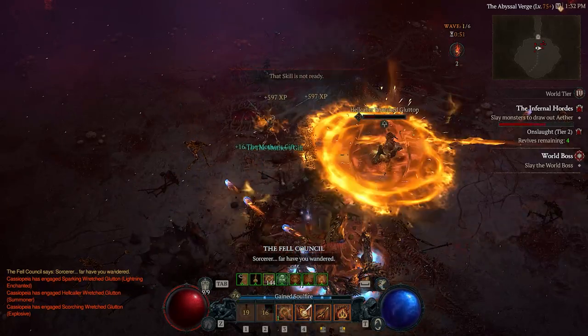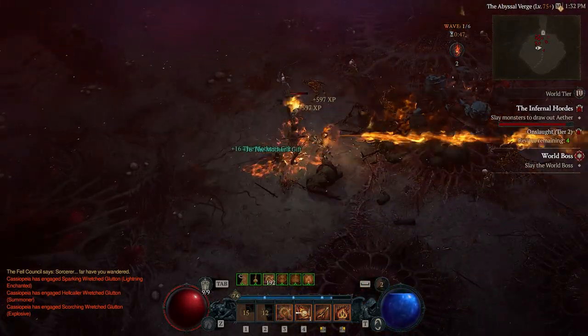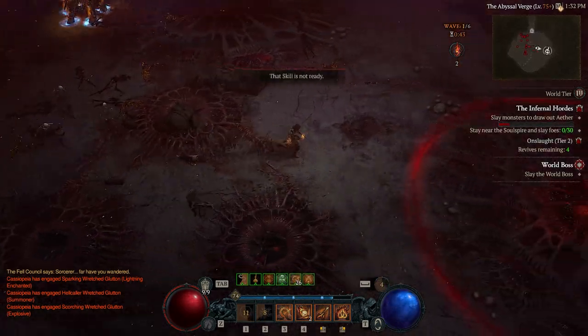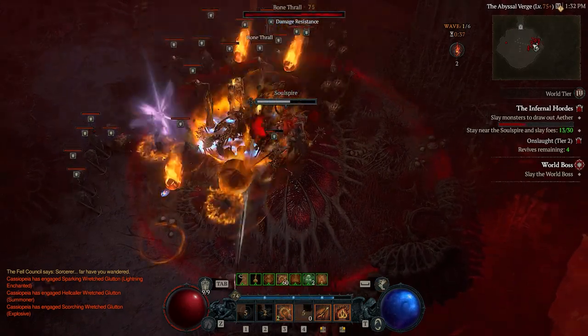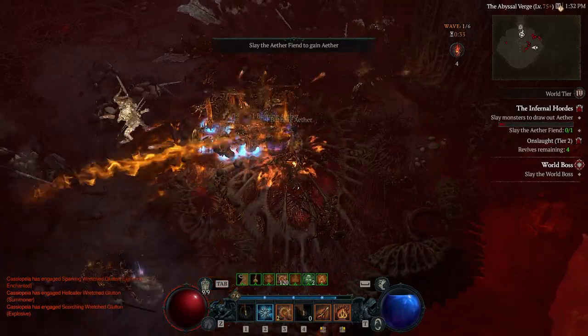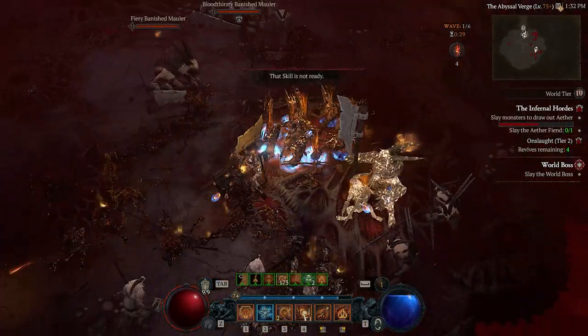This is the first wave. Basically just fill the bar on the right-hand side where it says 'Slay Monsters.' Once you've filled that bar, you'll have some options for what you want to do with the next wave.